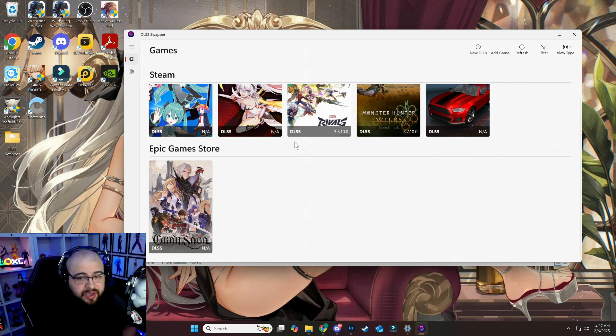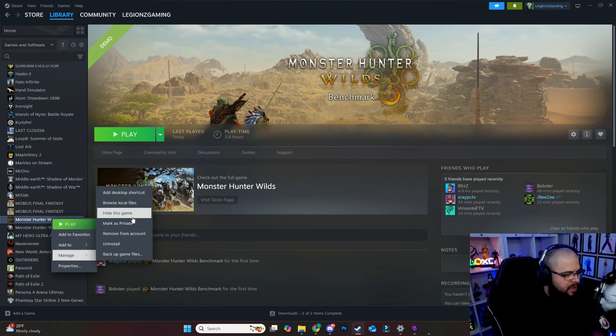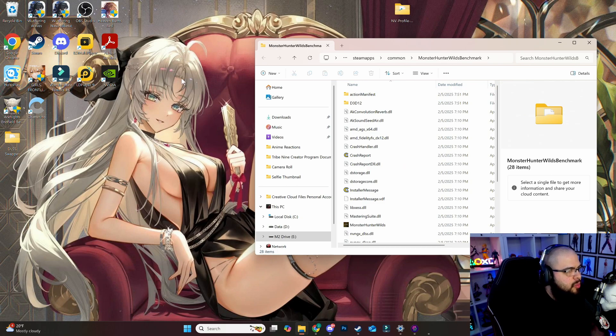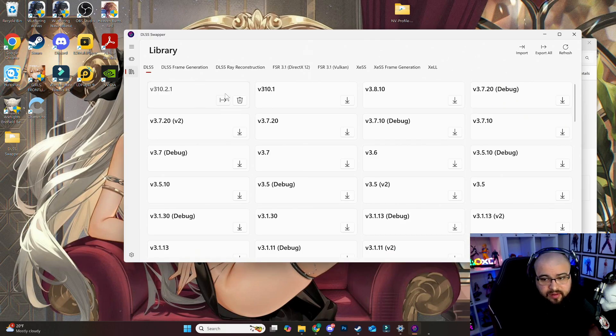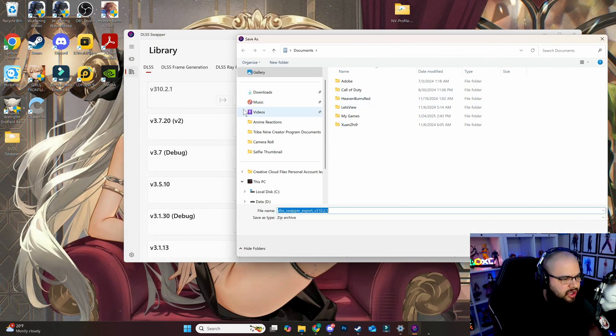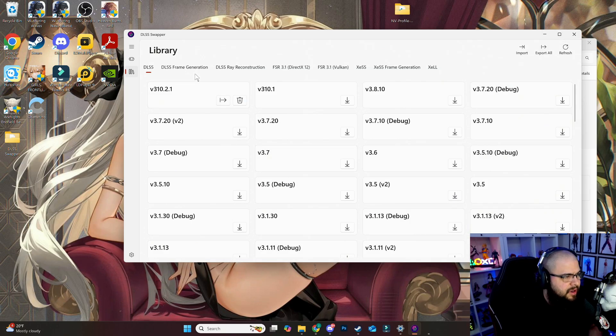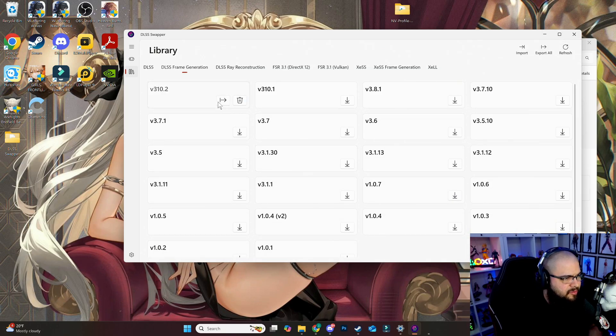It will also show you the versions you can download. The one listed as 3.10 is actually DLSS 4 — hit the download icon for it. Once it finishes downloading, click the icon to go directly to the folder. Open the local files for the game, then open the DLSS Swapper file. Click the link — it takes you right to the file — and save it to your desktop or downloads folder.